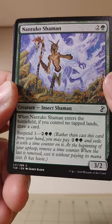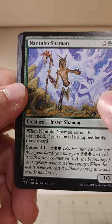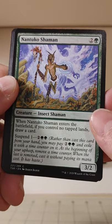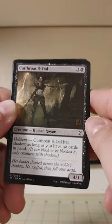A Nantuko Shaman — little bug shaman coming out of the purple fire. If you control no tapped lands, draw a card. You achieve that by either bringing it in with the Suspend cost or casting it for free somehow.